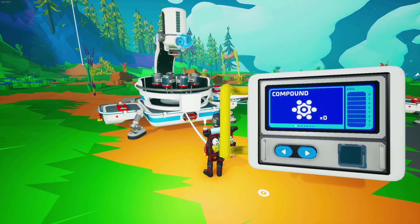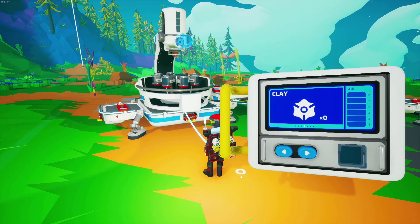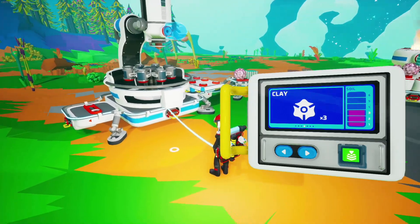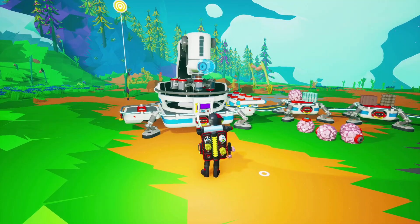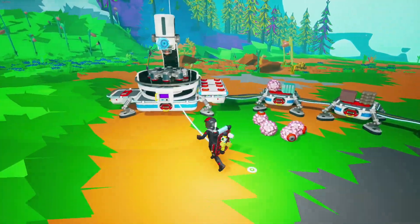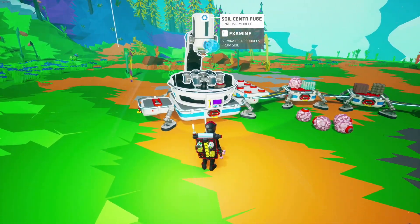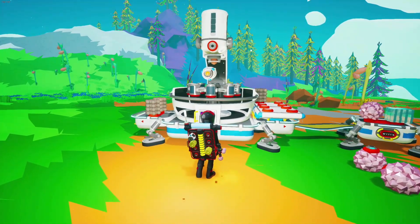If you can't find clay or quartz out in the world, the soil centrifuge is highly recommended. You can turn soil canisters into resources. I hardly ever go out and find clay because I use the soil centrifuge — I unlock it almost immediately since you need resin for platforms anyway. One canister of soil gives you three clay, which is a great deal.